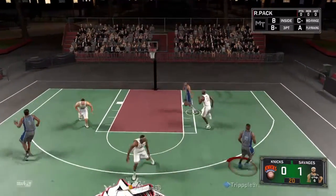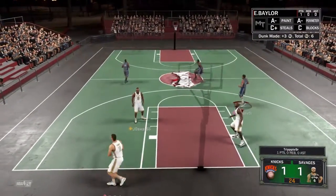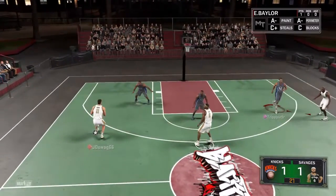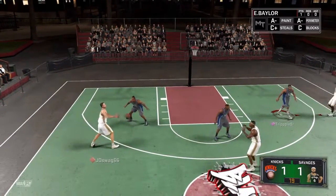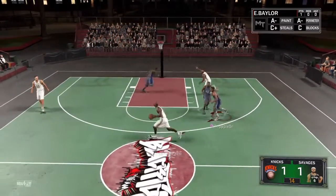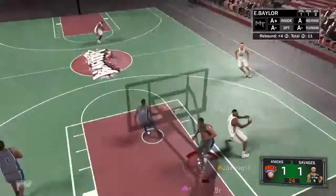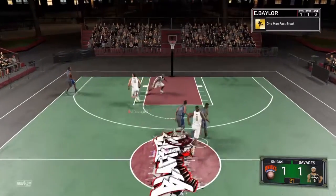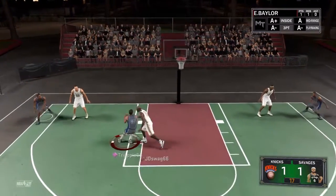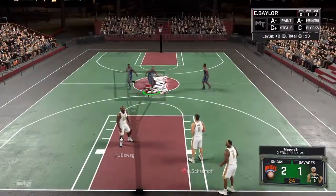Find my man Elgin Baylor. Nice cut — easy bucket. Since he has the GOAT, I'm going to be D-ing up the GOAT. With the rebound — give me that — down the court, one man fast break. Just faked Jordan out of his shoes.